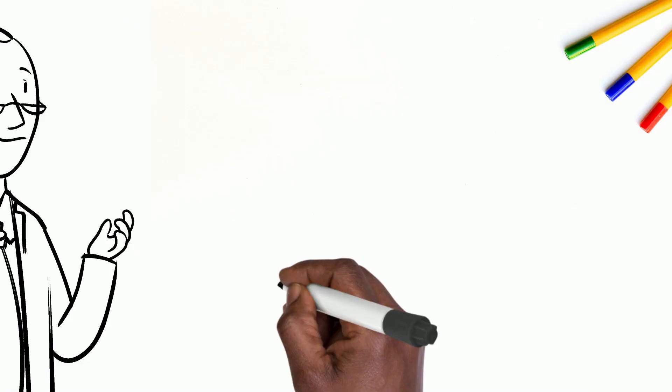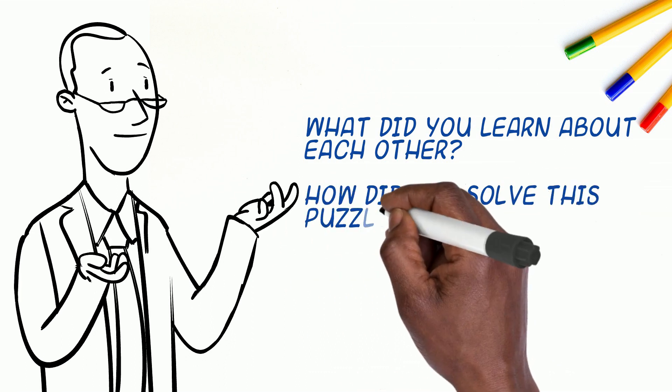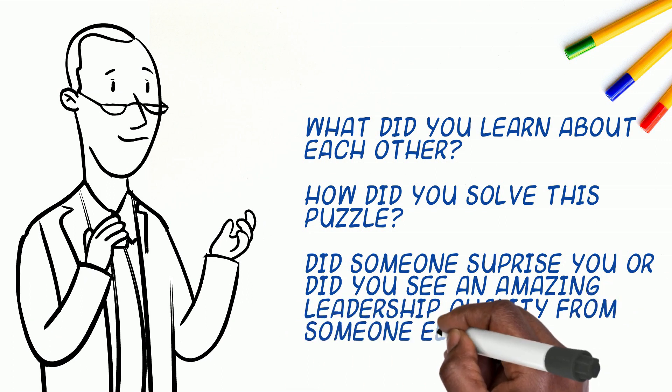Once done, the facilitator should ask some questions. The first one is: what did you learn from this activity about each other? How did you solve this problem? Please share a leadership quality that you saw from someone in the group.